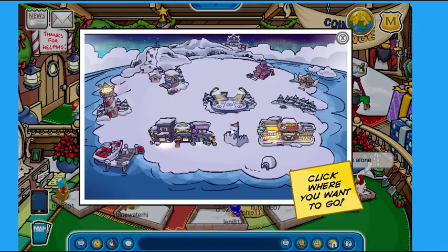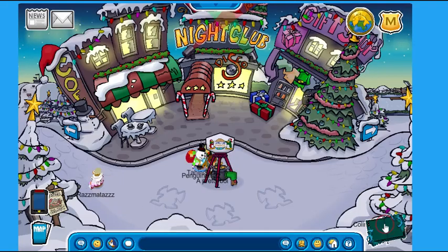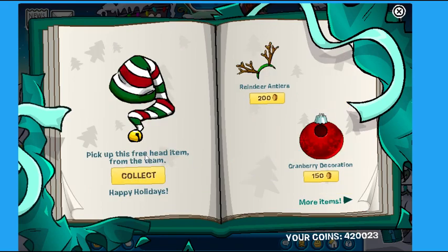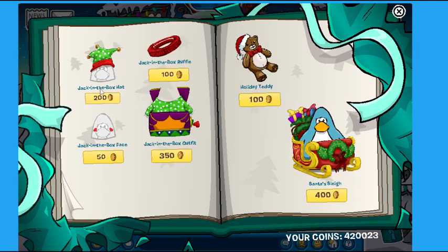Going away from Rockhopper, if we head back over to the town, there's actually a new catalog available for the holiday party. As you can see, it looks absolutely amazing. We've got the Felicity Fluffy, the Big Bell, the Train Engineer hat, the White Puffle Pullover, the Holiday Lights, the Jingle Apron, the Train Engineer outfit, and the prestigious Christmas scarf. On the next page, we have a free head item — the Reindeer Antlers and the Cranberry Decoration. Over here we have the Jack-in-the-Box hat, face, ruffle, and outfit. And finally, the Holiday Teddy and Santa's Sled.